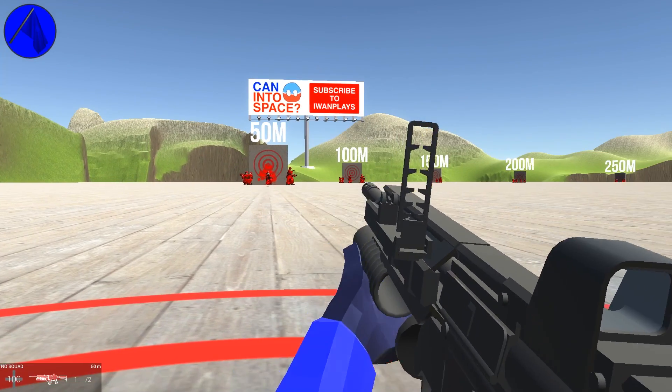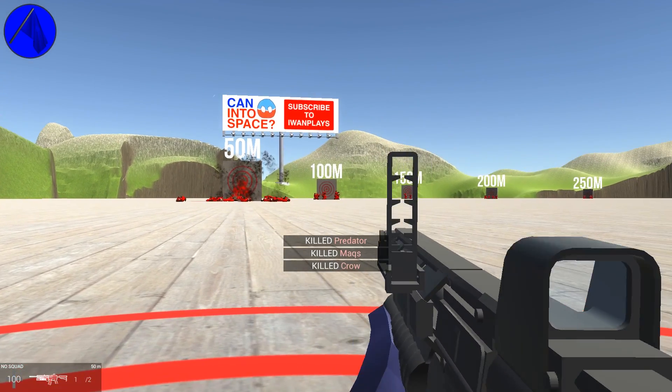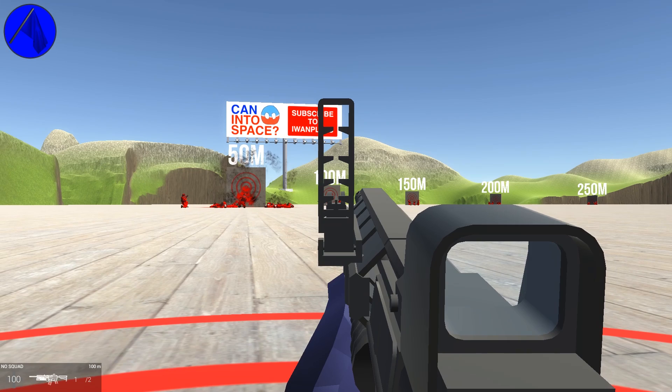So you probably already know: X for attachment, and T — hold down and mouse wheel to change distance.